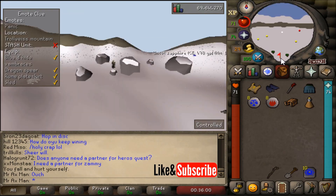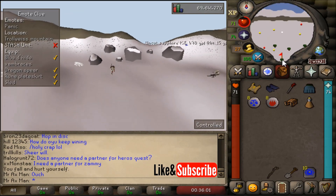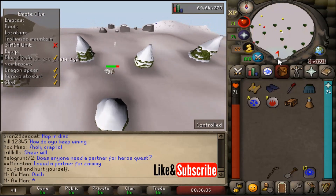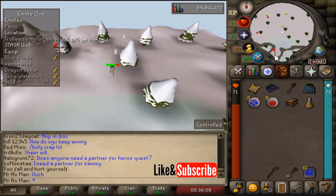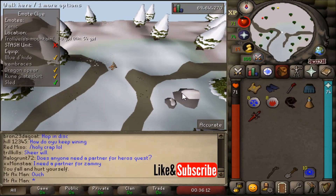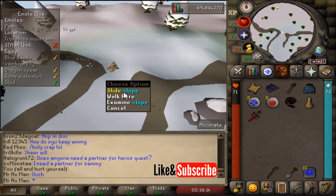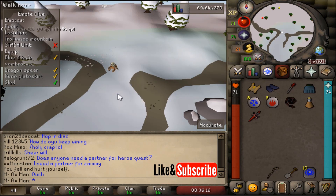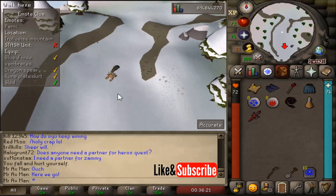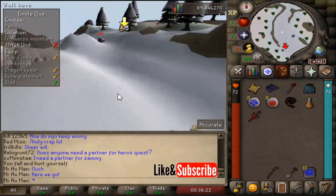Now start running south, and keep running south until you get to this point on the map. You really can't click any more south. This is when you want to ride the sled, so jump on your sled and then right-click slide slope. And this is pretty much going to take us right to the clue location.